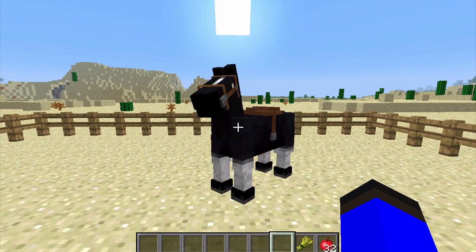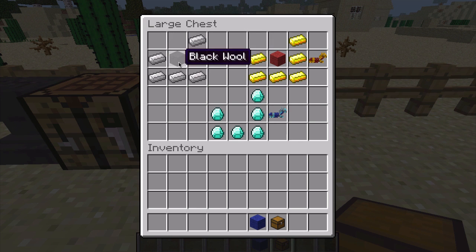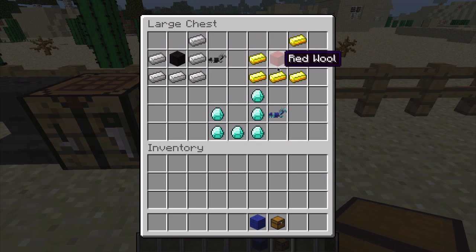But what else can you do to your horse? Well, you can put armor on your horse. The armors are crafted like this — you're going to have iron, you're going to have diamond, and you're going to have butter. Your butter and your diamond are probably the most rare, but iron is the most basic and is probably going to be one of the most powerful ones, other than diamond.